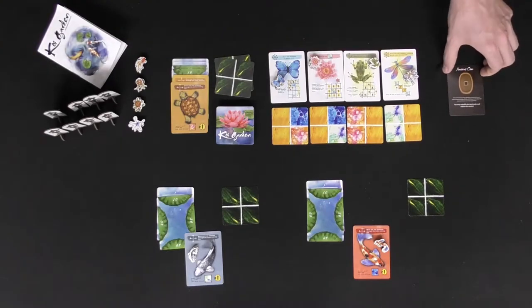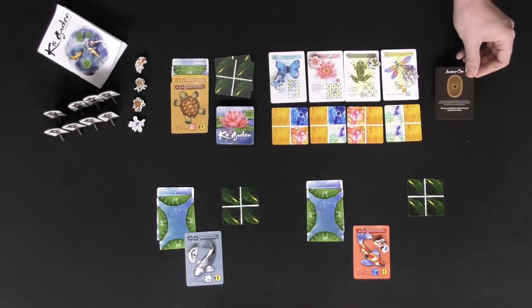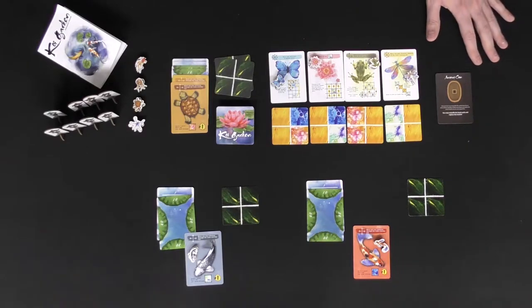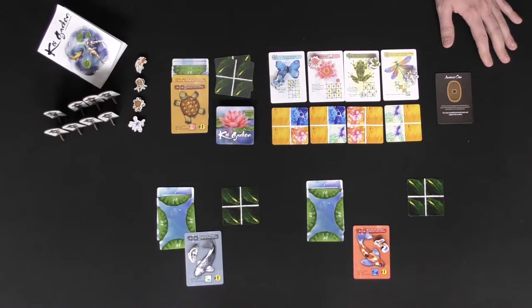You're also going to choose a tool. I was given one tool — the ancient coin — and you place it right there. It's going to be in play for the entire game and everybody will have the option to utilize it, supposing that they can or want to. Then begin the game.